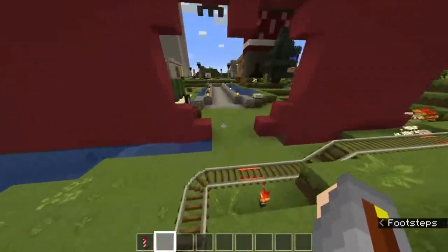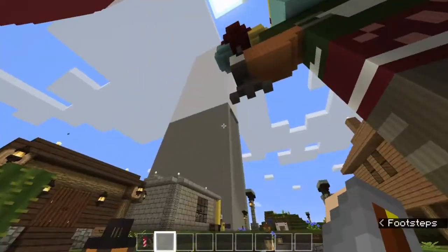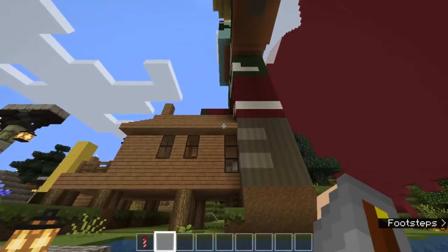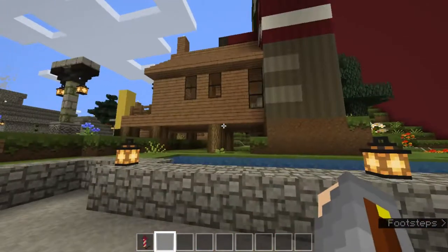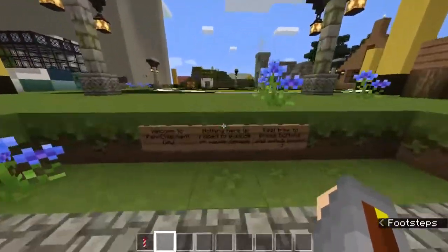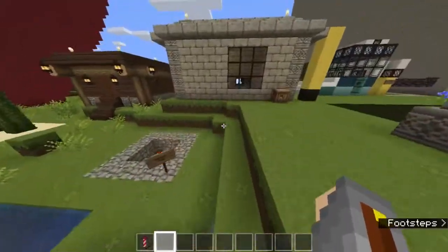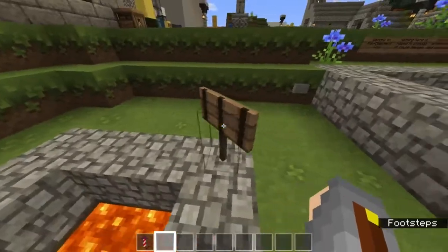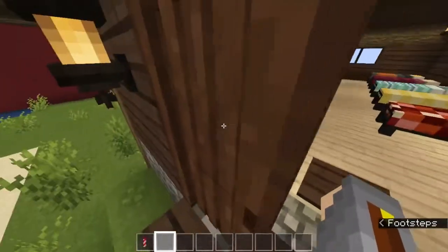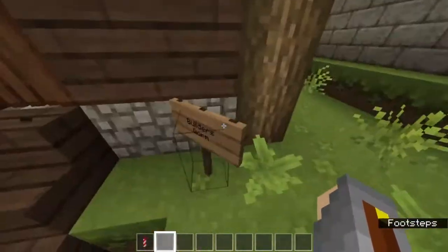You spawn in over here on this bridge in the middle of Achievement City. You have the Plan G museum, you have Jack's dick house — it's a whole thing. Welcome to fan Achievement City, where all the buttons do nothing. Sometimes — oh, there it is. I was wondering which of the doors didn't want to work.